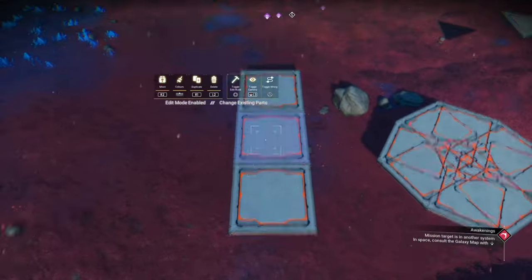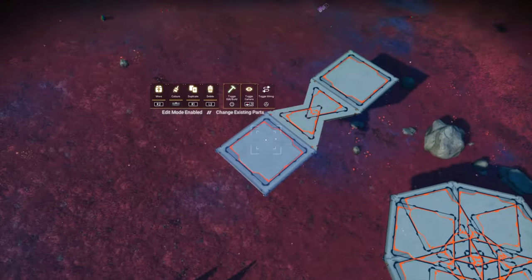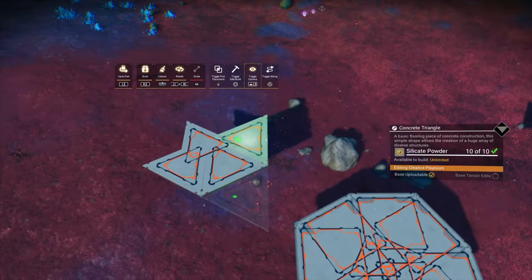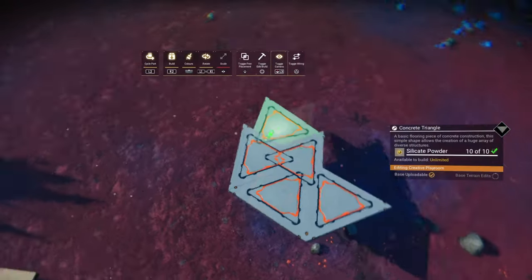For the next one you need three concrete floors, but delete the middle one. Place two triangles on the inside edges, then delete the concrete floors. Now this is where it gets complicated — place the triangles as so. That one got away from me, so let's move the build camera to get the right snap point.